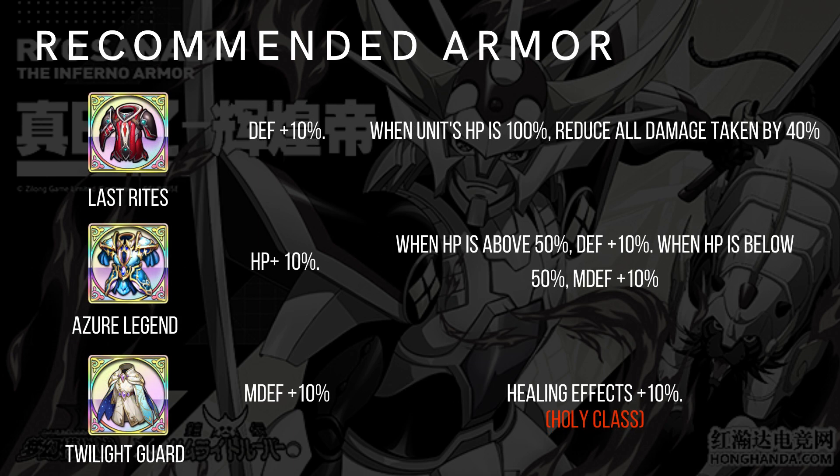Recommended armor: Last Rite is always the best armor for whoever can carry it. As Religion is like the second best if you don't have Last Rite. For holy class, since holy class cannot carry Last Rite, Twilight Guard is good — there's also Tenure, but Twilight Guard is better in this case because her talent allows her to heal after taking an action and when she takes AOE damage, she also heals the person with the lowest HP, so Twilight Guard increases her healing ability much more.